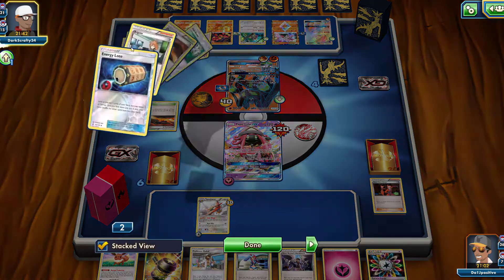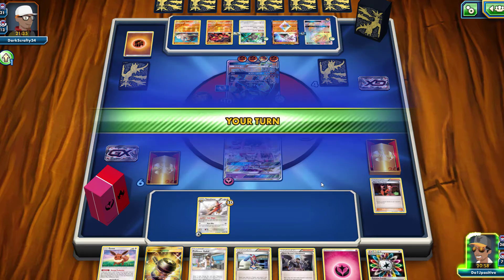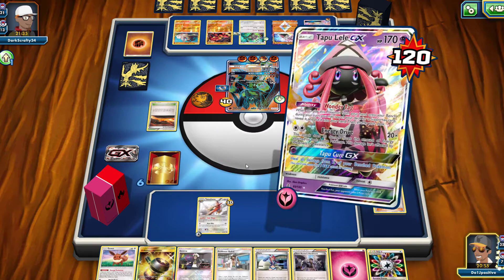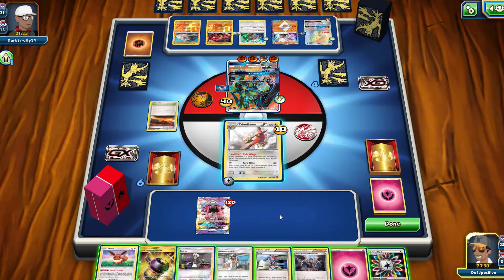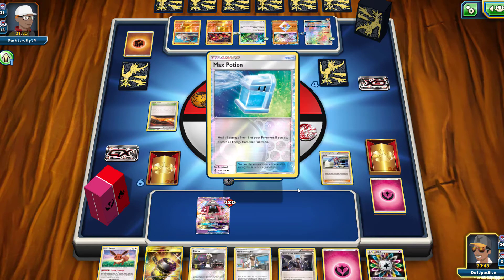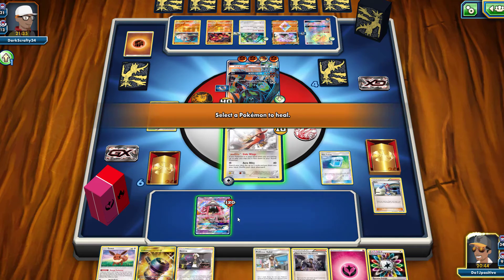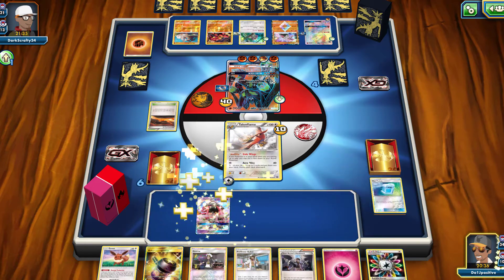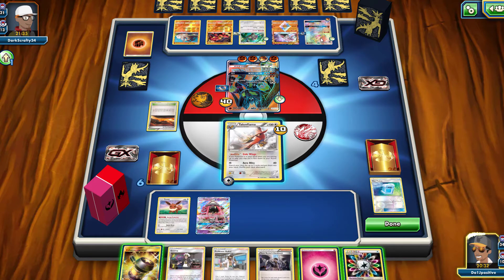They're able to grab two fighting energy and attach them to their active Zygarde — no problem, that's totally fine. We're going to go ahead and heal up our Tapu Lele GX, bring our Talonflame back out, put some more damage on this Zygarde. We'll retreat, bring out Skyla, use Max Potion to heal up our Lele, bring down the Eevee, and we're actually going to use our Enhanced Hammer on that benched Lycanroc.